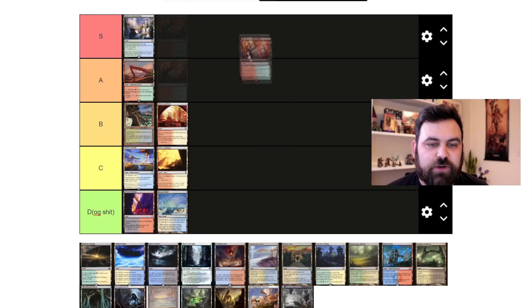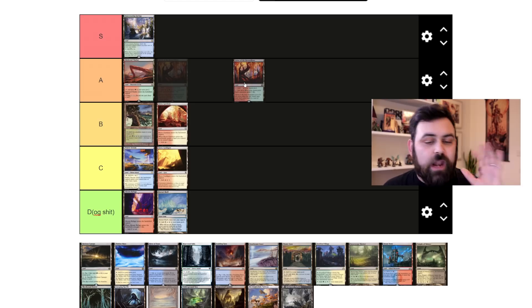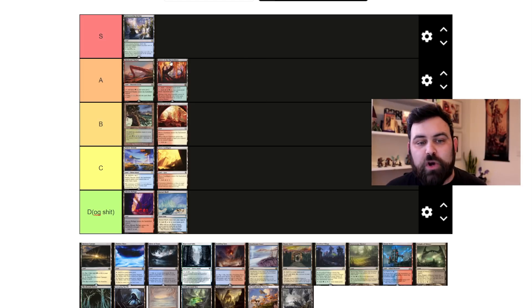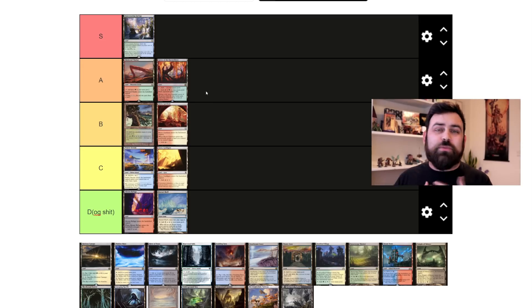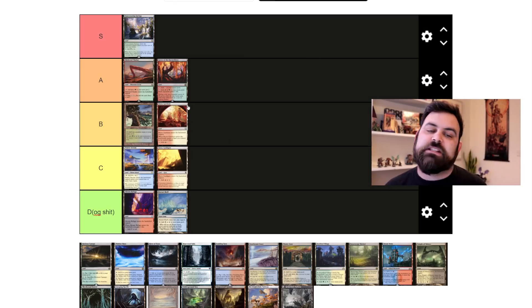Grove of the Burnwillows is the first of our uncompleted cycles. It's a land that taps for colorless, or for red or green, but gives your opponent one life. This is a cycle I'd love to see completed. The downside is minimal if you're not an aggro deck — in Tron, for example, you don't care if your opponent has 21, 22, or 23 life. Burnwillows also comboed with Punishing Fire, a cool interaction that still sees Legacy play in the Lands deck.